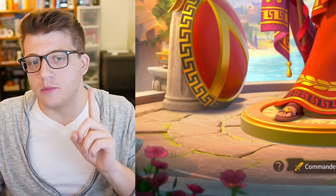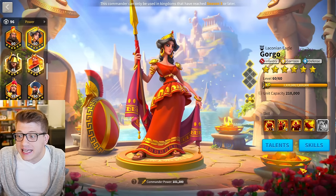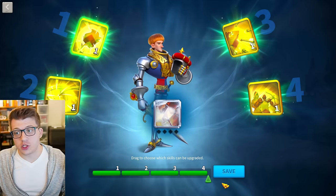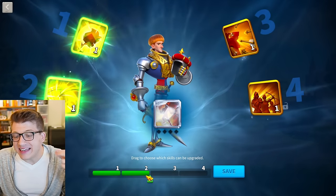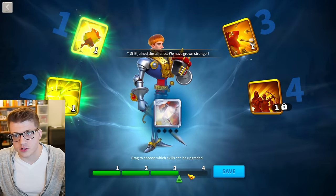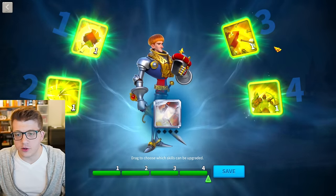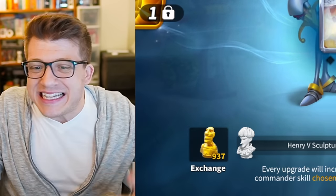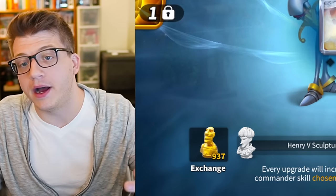There is one problem with this strategy, and that is that the game doesn't let you skip the second or third skills willingly. There is a skill lock feature, which will lock skills in a scaling order, but that only helps if you want to guaranteed max the first skill, or the first two skills, or the first three skills. There's no actual way to skip the second and third skills. So today we're going to talk about the two different methods you can use to attempt to get the ideal configuration on some of the commanders that you might really care about.